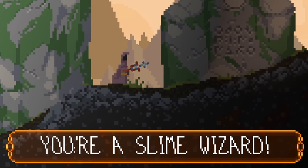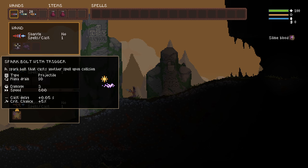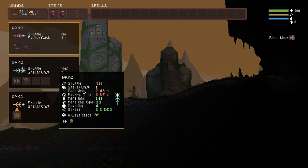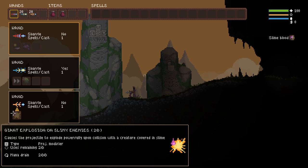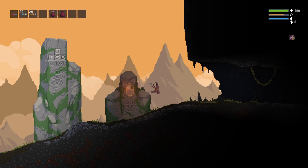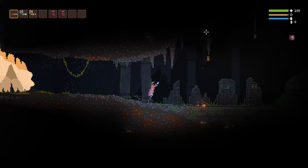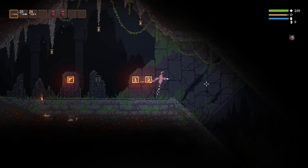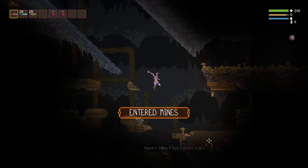You're a slime wizard. Nice — that's actually one of my favorites. So we start with this one: Spark Bolt with Trigger, Slime Mist, always cast explosion on slimy enemies, sped up acid balls. That's all we need right there. Slime flasks, and we start with slime blood. There's already a fire here. Okay, well, prepare yourselves. This one should be pretty crazy.